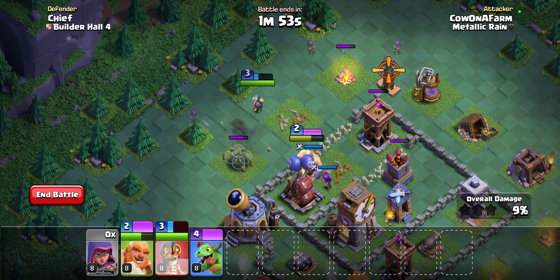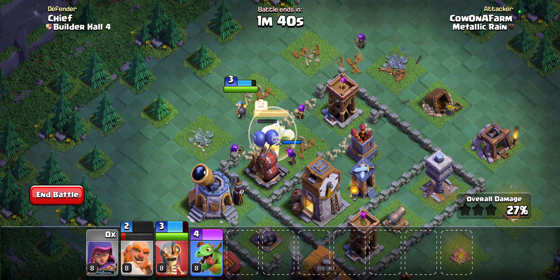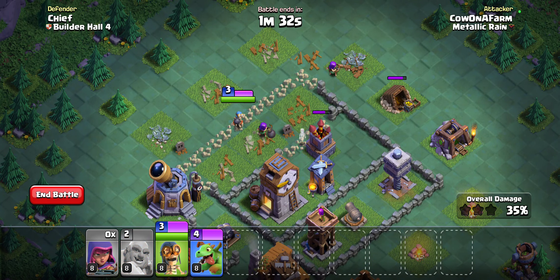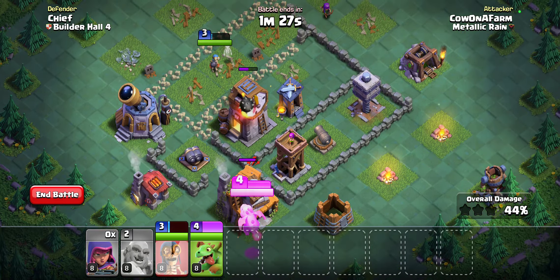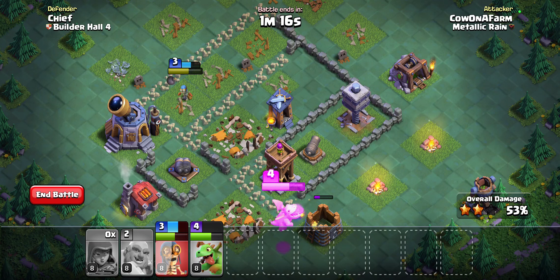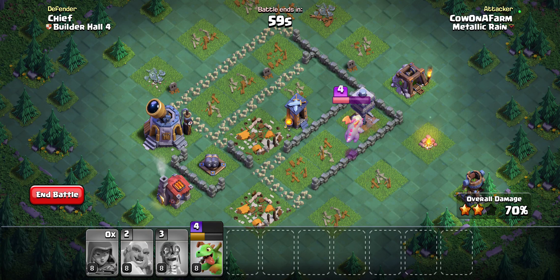I'm going to drop the giant and pop that ability right away. Hopefully we can take out that Tesla — looks like we can. We'll pop the giant ability to give our team a bit of protection, and hopefully we can take out this air defense. Nice, we got it! We're gonna pop the bomber, and then once this baby dragon turns onto this archer tower, there is nothing left to stop us. Baby dragon's kind of broken, but is it broken enough?